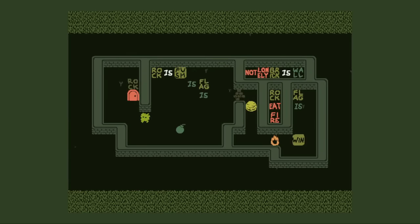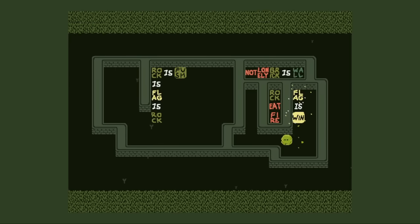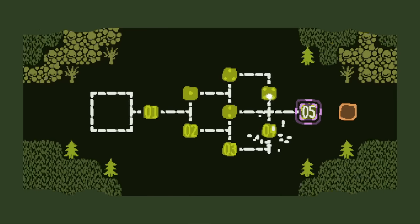The door is still in the way. How do you get rid of the doors I keep seeing? I think you do rock is flag is rock. Seems simple enough — lets you push it, as long as you idle between them. Use the flag. There we go. Pretty straightforward solve there.